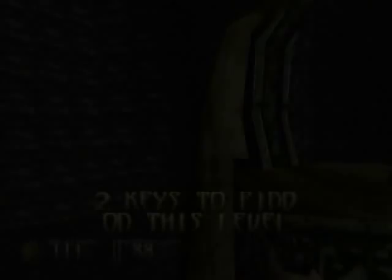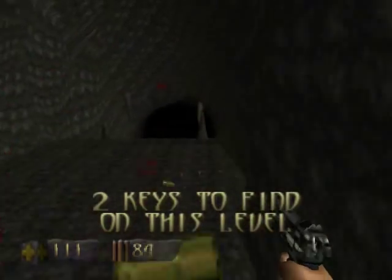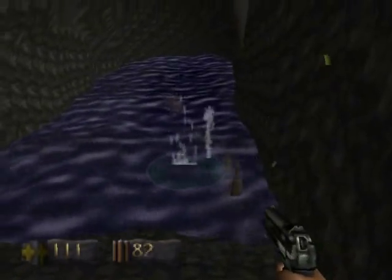We've got the next key, I think there's two more to go. There's an assault rifle down there, we're gonna get it because we want it — it's a great gun. There's also a couple of leapers in the way, I'm gonna take care of them first.